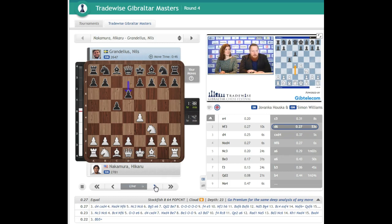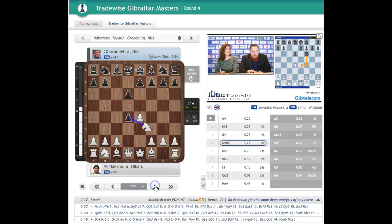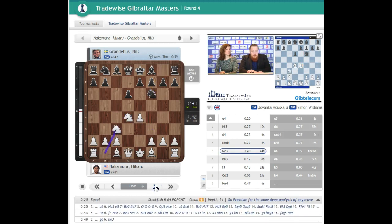Crazy counter-attacking games in general. So black takes on d4, knight takes, knight to f6 attacking the pawn. The reason black plays the knight here is I used to play a system with e6, but then white has the very good move c4, and I don't like those positions where white gets a bind. So knight to f6 played, knight to c3.